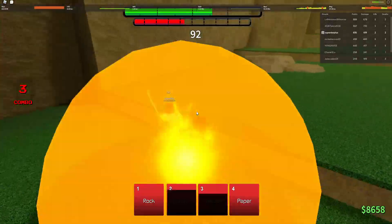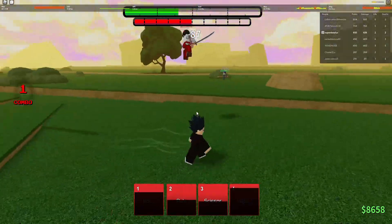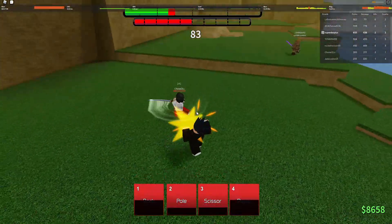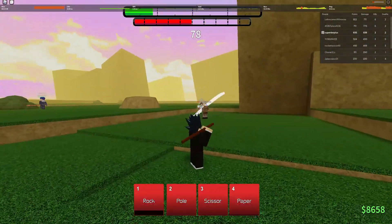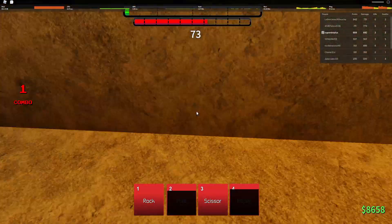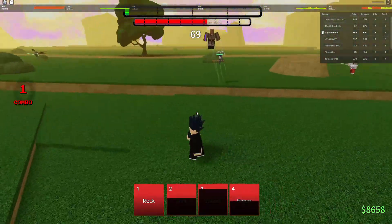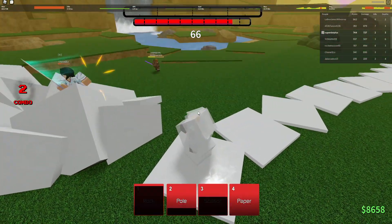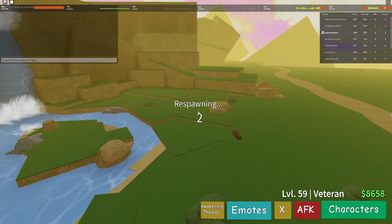If that animation doesn't play, you're going to need to leave the game and redownload Roblox, otherwise you might be banned for using this awakening before its actual release. After that, you'll notice a difference in the awakening — Gone's end no longer has a cooldown, or more like you can spam it infinitely, and it hits multiple people at the same time. It's really busted and I think it might get nerfed.